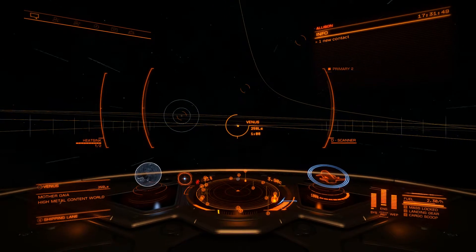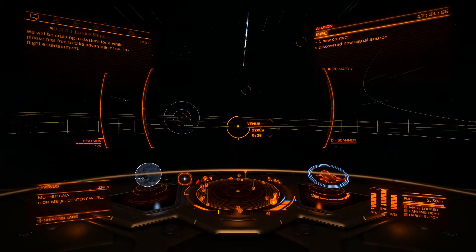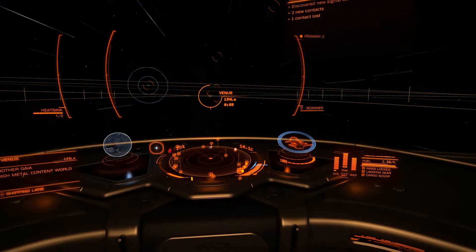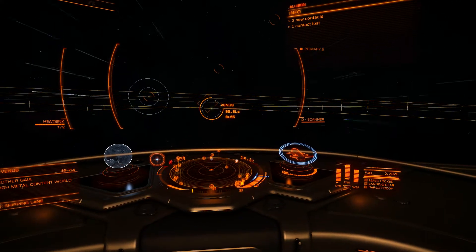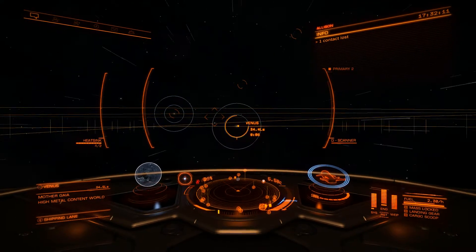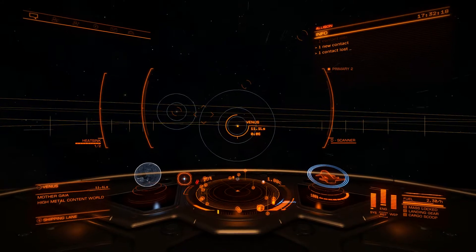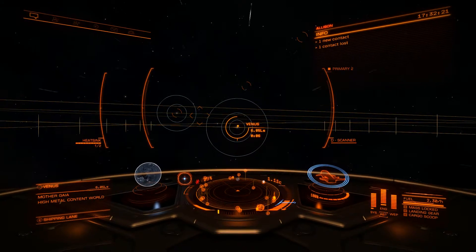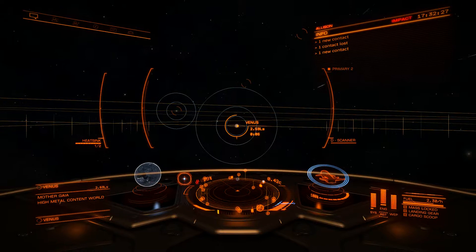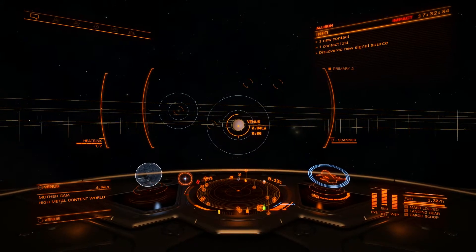I like to keep the throttle in the blue zone if I'm 500 light seconds or less away from a planetary body, or if I'm 20 seconds away. Notice that we have a light seconds readout and also an ETA in seconds displayed next to Venus on the HUD. As I'm approaching the planet, notice the ship will automatically slow down — I'm not touching any of the controls. As we approach Venus we'll continue to slow down.